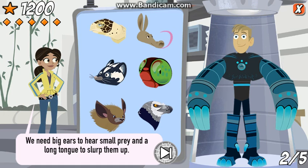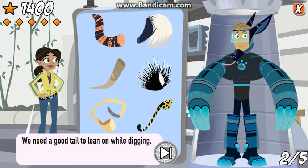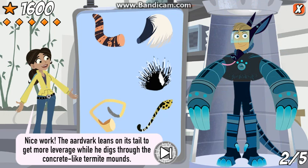That's right! The aardvark can dig a burrow big enough to fit into in just five to twenty minutes. We need big ears to hear small prey and a long tongue to slurp them up. Nice work! The aardvark's twelve inch long tongue goes right into the termite tunnels. It's sticky, too. We need a good tail to lean on while digging.